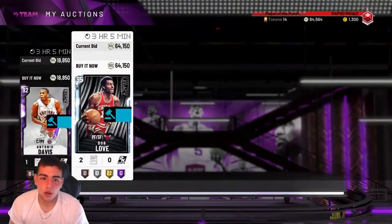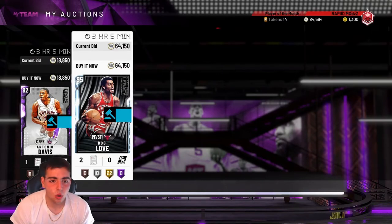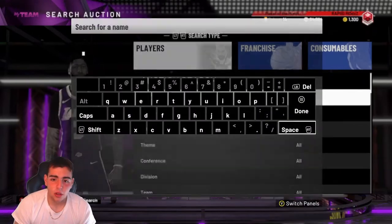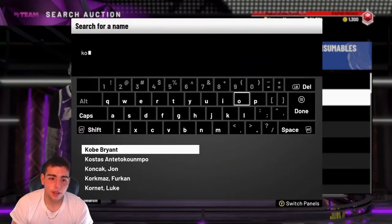So what that means is you can go ahead and sell your cards. As you can see I'm selling some cards — Bob Love is about to get sold, hopefully Santo Davis gets sold as well. Right now is the time to sell.